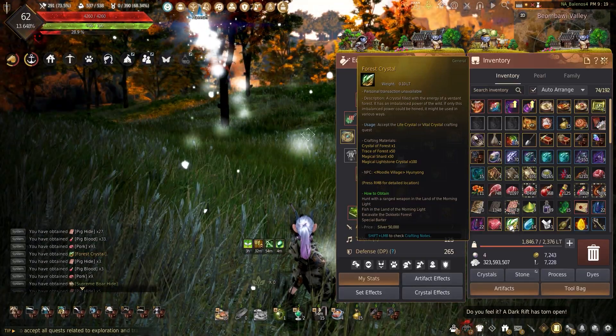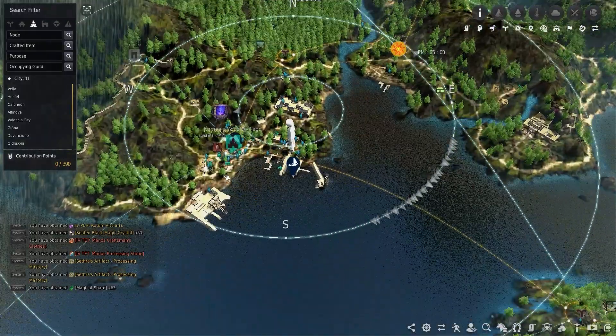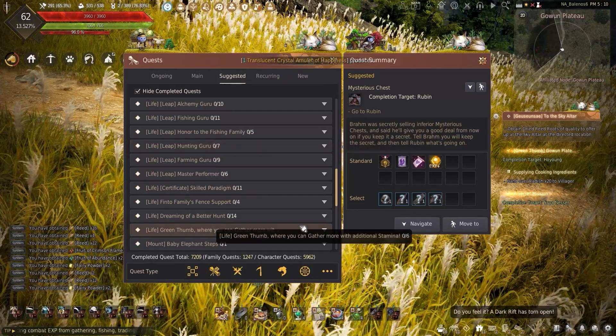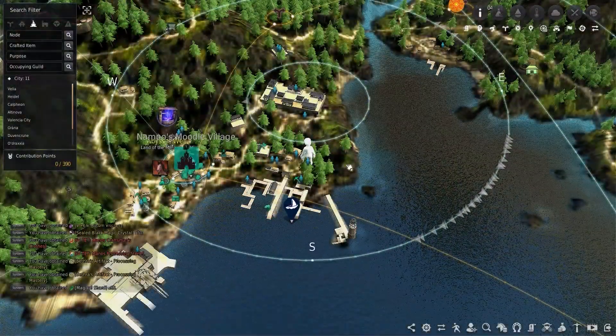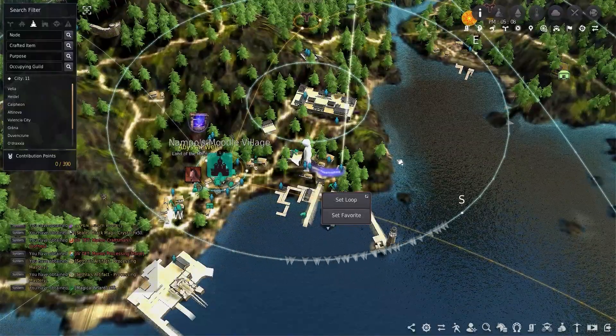Once one is found, a couple of materials are needed to be brought to the merchant guild NPC. I won't bother butchering his name, which is located out here in the Nampo Moodle village. If you've seen my small guide on unlocking the artisan green thumb gathering, you'll be familiar with this NPC. He can be found here on the map or by clicking the NPC location option on the forest crystal, which will set a path to him.